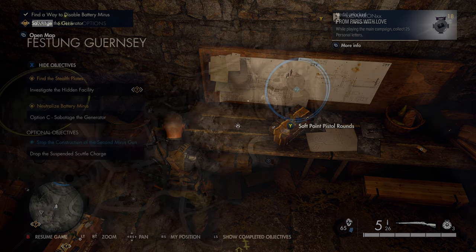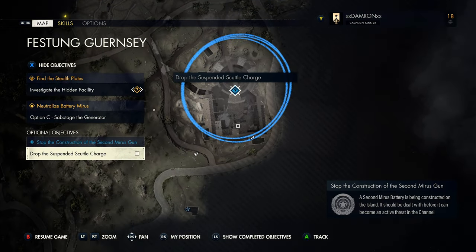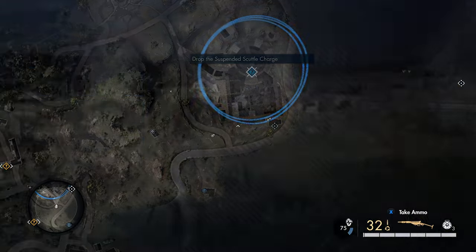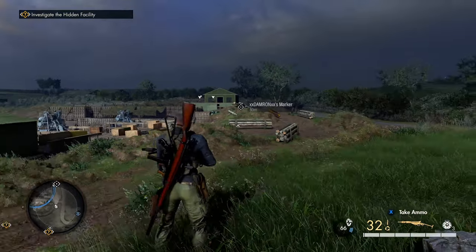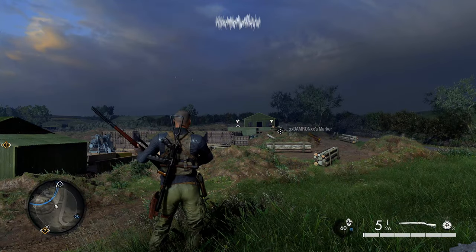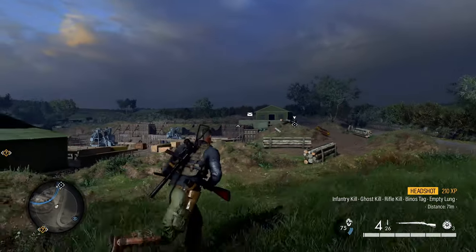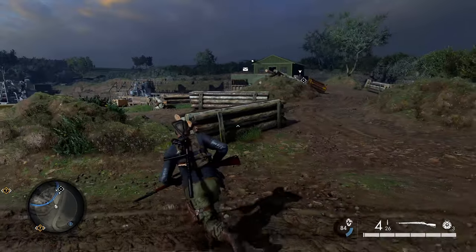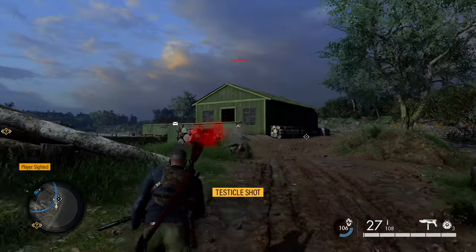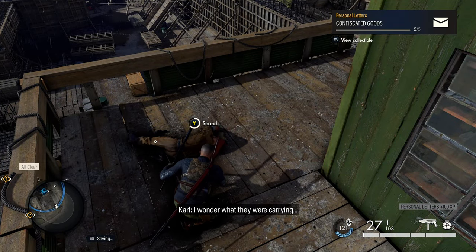Now head to the area for the optional objective where you destroy the suspended scuttle charge, just east of our current position. On the south side of that objective is a building patrolled by two German officers. Use your binoculars to identify which one has personal letters — the icon will remain on their body even after a firefight, which is a great tip if you get into a battle and lose track of who you killed. Search that officer for your next personal letter.